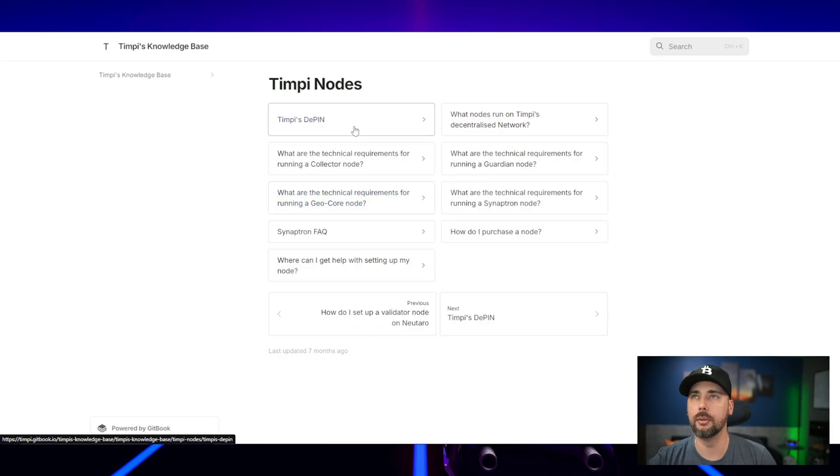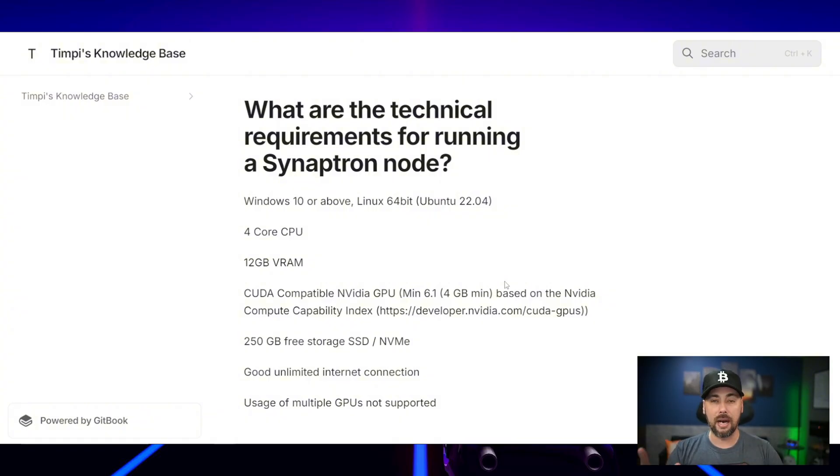Let's look at what it takes to run one of these nodes. The minimum requirements are a four-core CPU and 12 gigs of RAM — the spec sheet says VRAM but that's likely a mistake; they mean system RAM. You also need a CUDA-compatible NVIDIA GPU with a 4 GB minimum, a good internet connection, and note that multiple GPUs per rig are not supported.